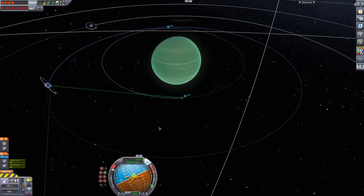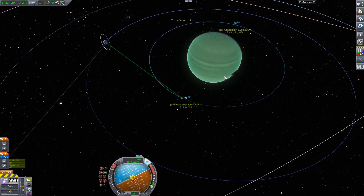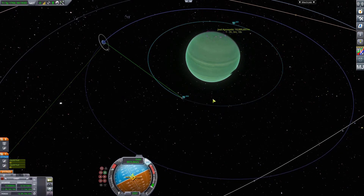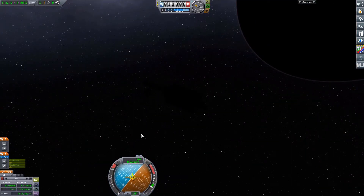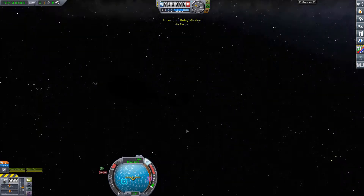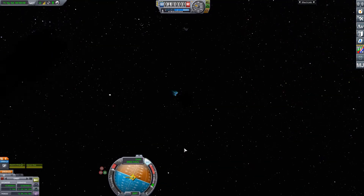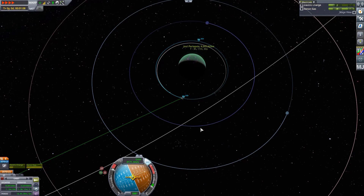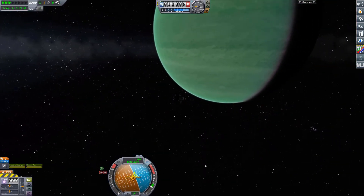We still have one last satellite left — one of the medium satellites — and I decided to put it into a low Jool orbit in order to have something in the very proximity of Jool. The main reason is the same as for the constellation in general: it should connect and relay information within the Jool system.